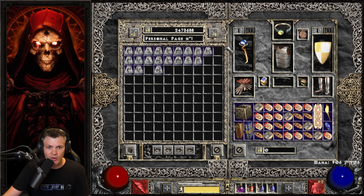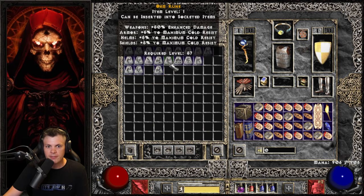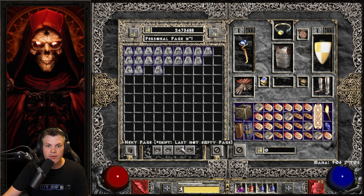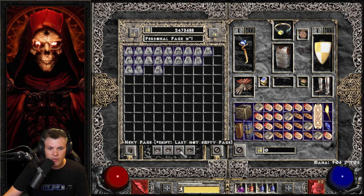Starting off on page 1, these are all the runes that Krek found over 10,000 runs in Hardcore Players 1 difficulty: 3 Mal runes, 3 Ist runes, 2 Gul runes, 3 Vex, 2 Ohm, 2 Lo, 2 Sur, 2 Ber, and 1 Jah. This might seem like a bad rune haul for 10,000 runs, but this was all done in Players 1 difficulty, which isn't the optimal way to farm runes. No Cham or Zod, but 2 Ber runes is pretty nice — and technically a 3rd Ber if you cube up the 2 Surs. Overall, pretty solid rune haul.